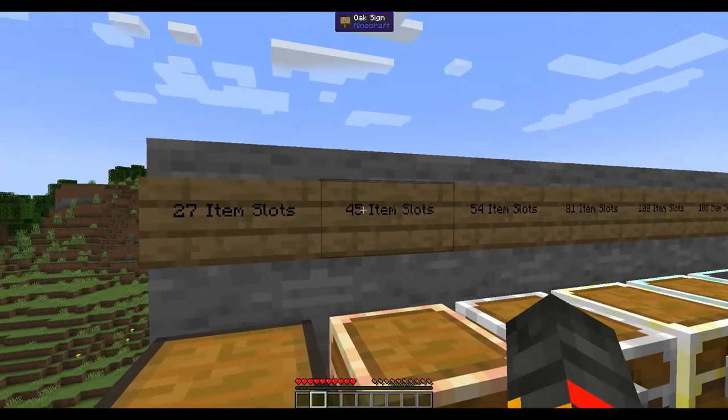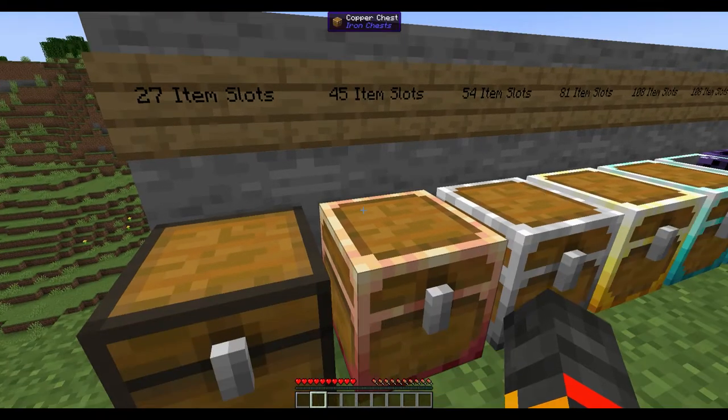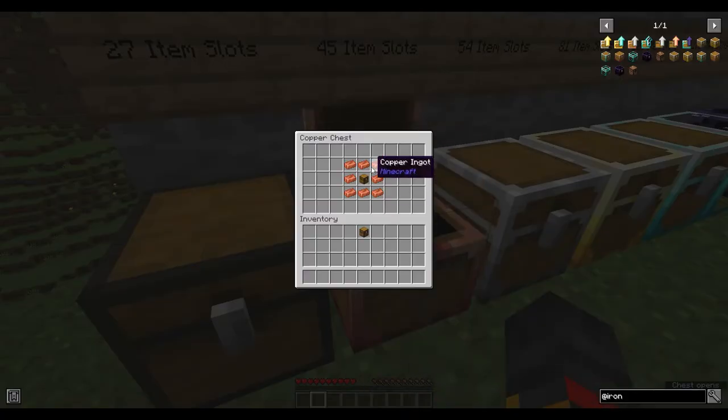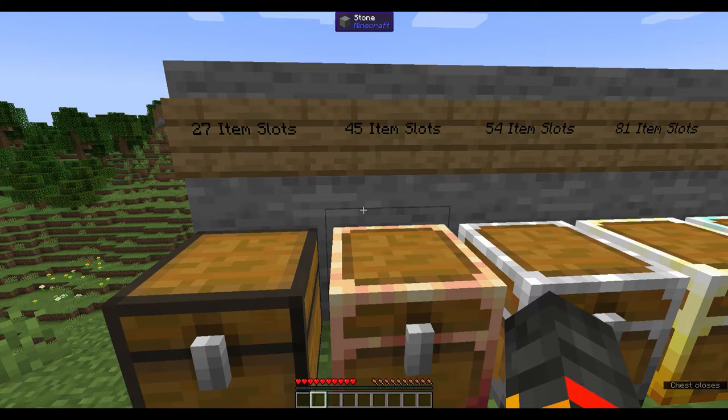Next up is the copper chest, which gives you 45 item slots. The copper chest, because it uses copper, is only available in version 1.17 and 1.18.